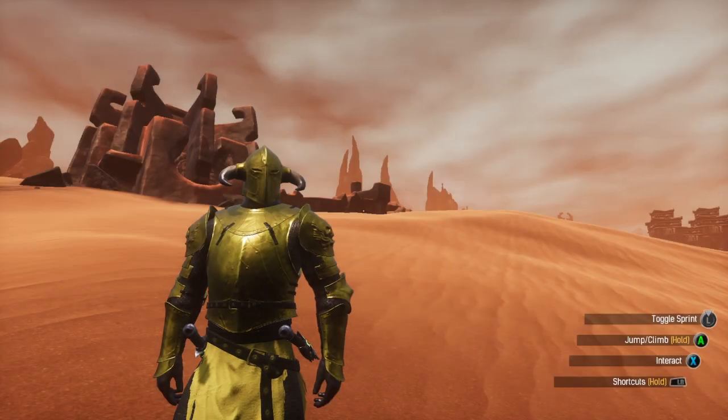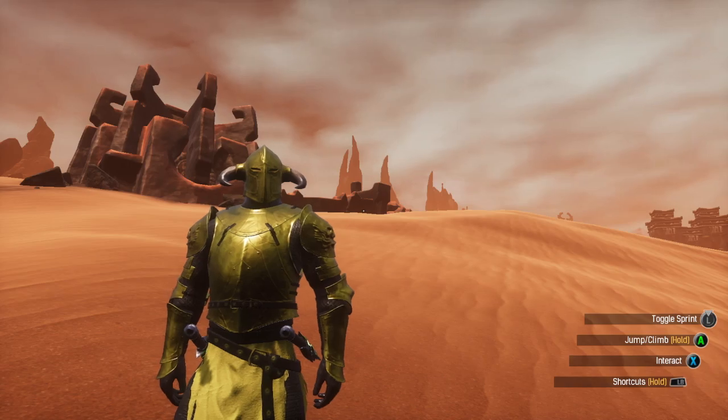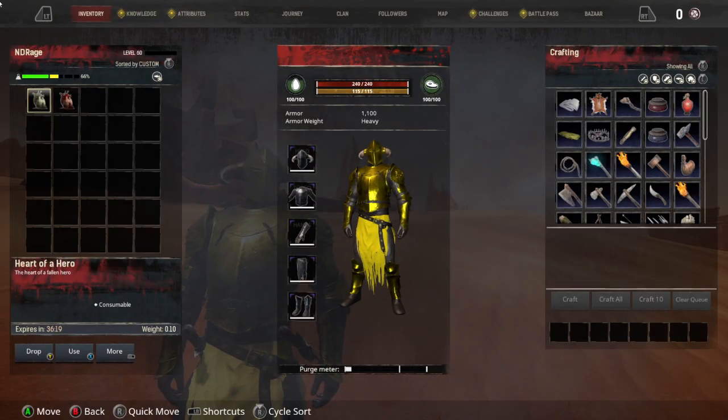Today I'm going to be showing how to get the gorilla as a pet. You need the Withered Heart and Heart of a Hero, which I'm going to be showcasing how to get both of these.